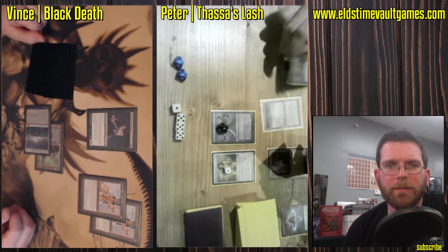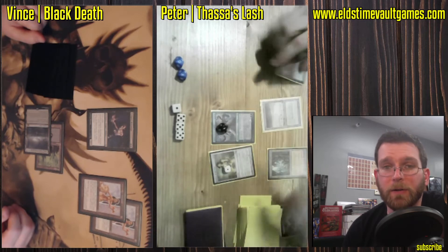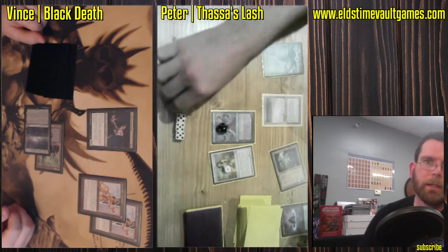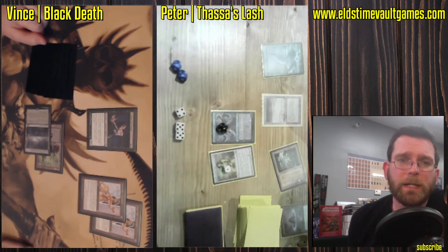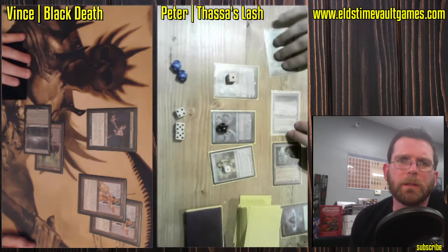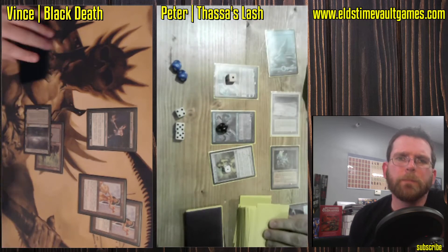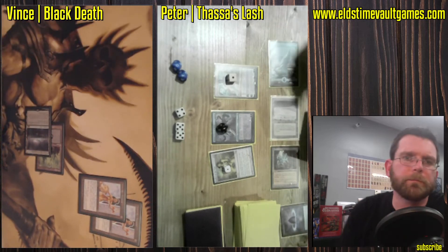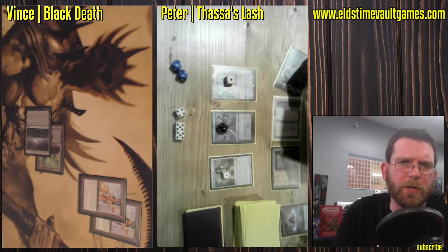Dark Depths from here would have no problem KOing Peter. Unfortunately, Peter's not going to have anything to block and buy a turn — otherwise that Teferi could just bounce the Marit Lage, but that's not going to happen. Worst case scenario, the Vampire Hexmage can kill a Planeswalker. Looks like plussing to bounce the Hexmage, and Peter draws a card.